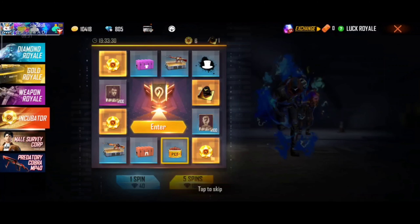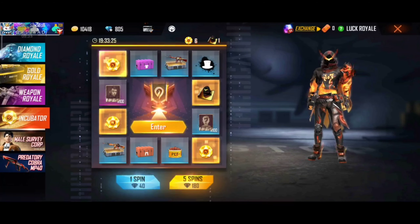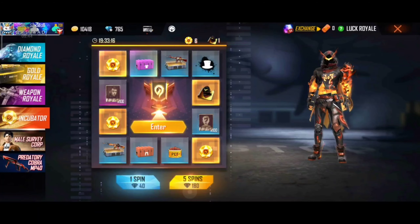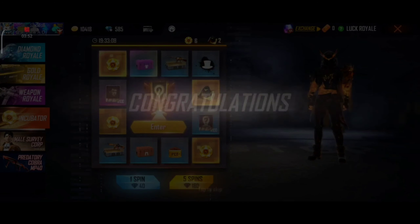How do we get this spin? You can see diamonds — you can map diamonds. First, there are 4 spins. What do we get in this spin? Let's take the next spin. We made 5 spins of 180 diamonds. Let's take a look at this trick!